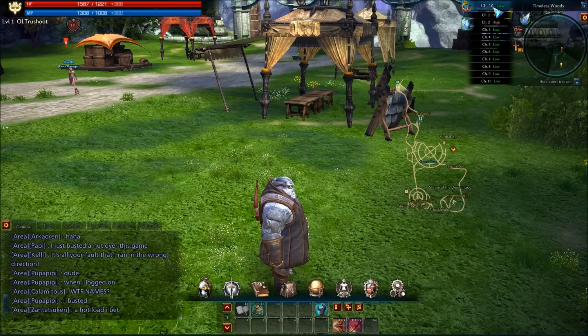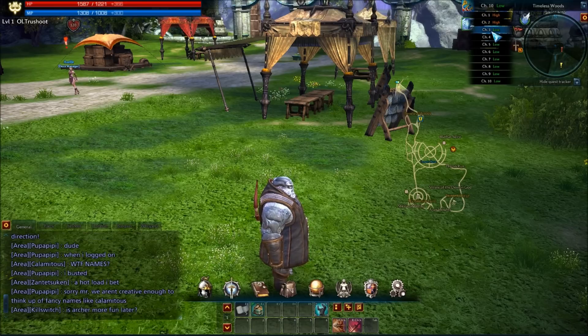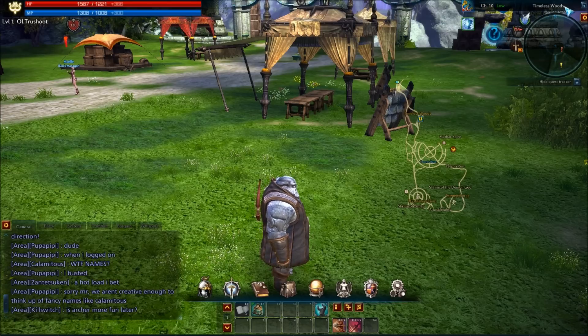Right here you can click and select your channel. Generally when you're doing traveling or teleporting it'll switch you to a higher-population channel for convenience, keeping people grouped up. You have to manually select to keep yourself in a lower-populated channel. And here's the current area we're in, which is the starting zone of Timeless Woods.